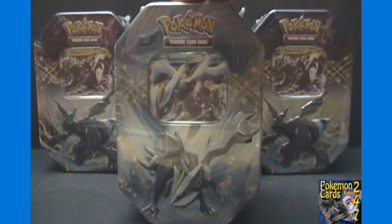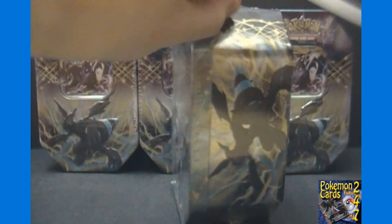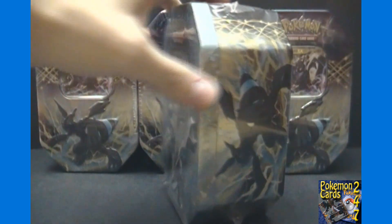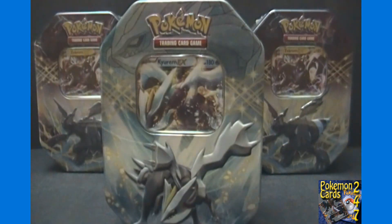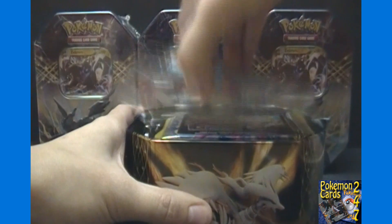So we just have the Kyurem EX tin left to go. I have a bunch of extra Zekrom tins I can open later as well, but we'll probably do some other videos before that. Let's get this tin opened up and see what we get — we haven't had all that good a pull so far in the first two tins, no Level X's or EX's in any of the packs yet, so maybe we'll have some better luck in our Kyurem EX tin.